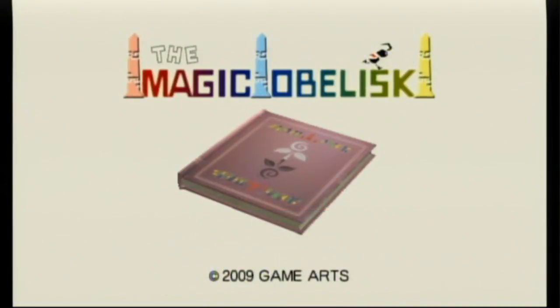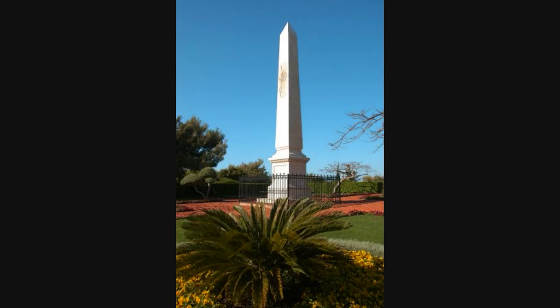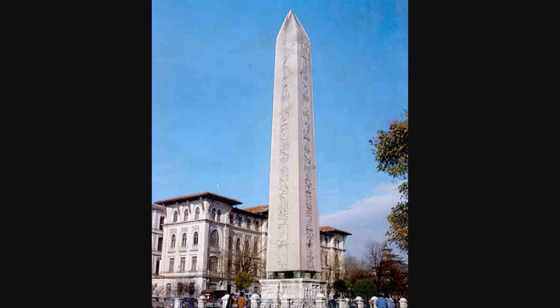The Magic Obelisk. For those of you who don't know what an obelisk is, this is the definition straight from Merriam-Webster's dictionary: an upright four-sided, usually monolithic pillar that gradually tapers as it rises and terminates in a pyramid. I tried to find out the reason for it, but honestly the more I looked it up the less I cared.